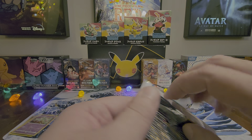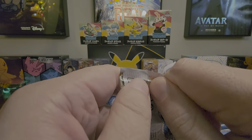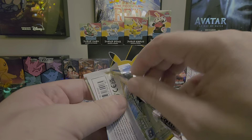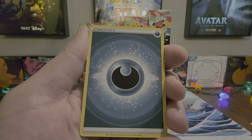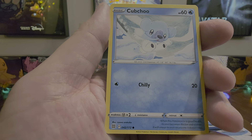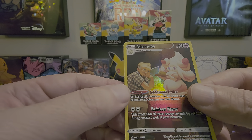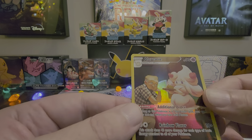Let's see what Brilliant Stars has for us — still looking for that Alt-Art Charizard. Here we have Dark Energy, Pachirisu, Cherren's Care, Cynthia's Ambition, Clinkang, Dedenne, Cubchoo, Duskull, Farfetch'd. We do have a Trainer Gallery hit with Alcremie — not bad. And nothing behind that with a non-holo Wormadam. Not too bad.